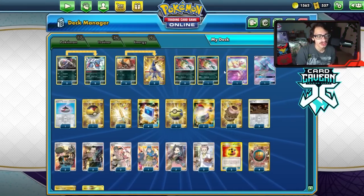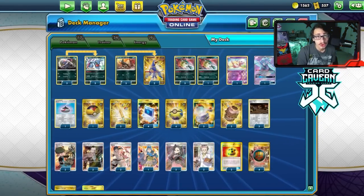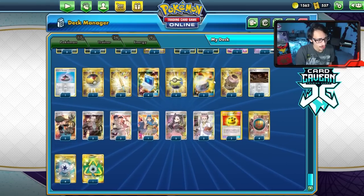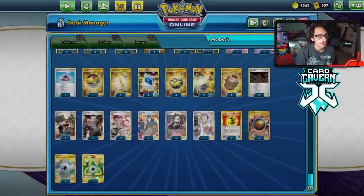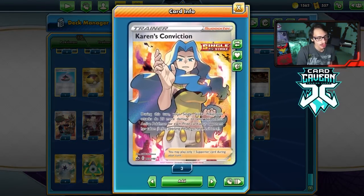We can also use Galarmine to trap a Dedenne and hit them with Poison Jab — they can't retreat, then they're stuck. Dust Island would work too. We have three Switch and two Bird Keeper to complement the Galarmine so our own Pokemon aren't stuck. Two Boss, two Bruno, one Karen's Conviction to do more damage.